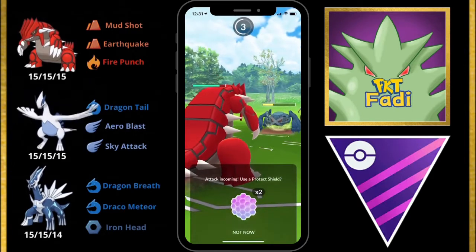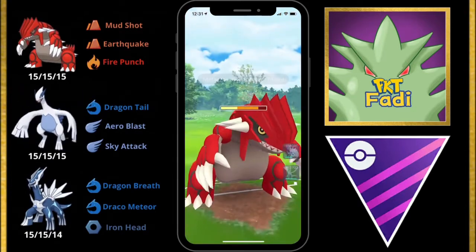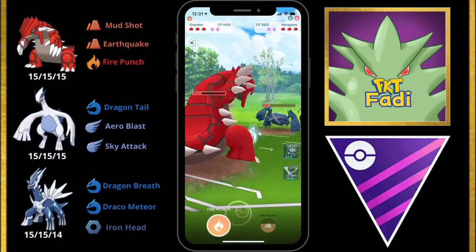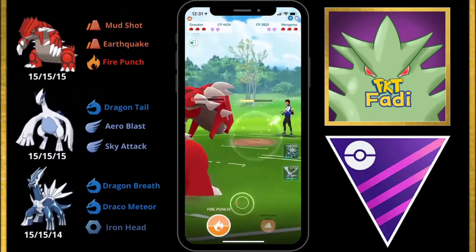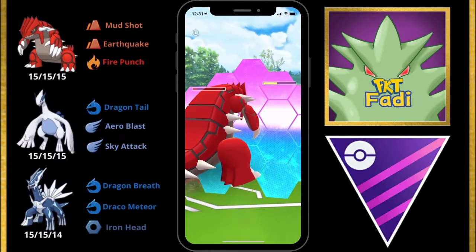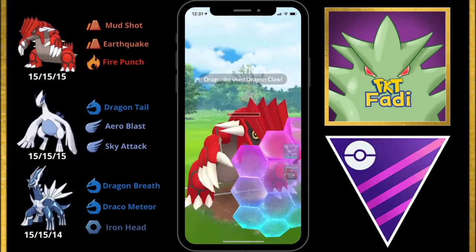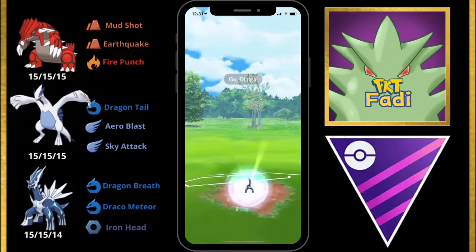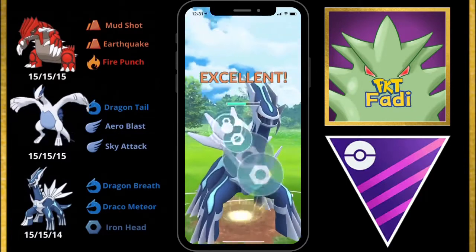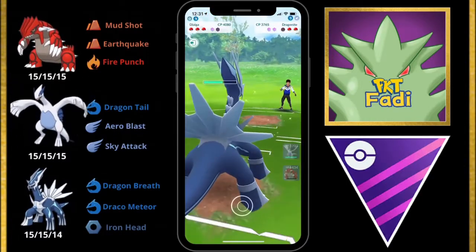We're going to save our shields and let the Meteor Mash go through. It does a significant amount of damage to our Groudon, but we survive it and go for a second Fire Punch. Before we get to it, my opponent switches into a Dragonite, so we're going to protect from the incoming Dragon Claw and quickly switch back out into Dialga to go for the Iron Head. The Iron Head goes through and we take out the Dragonite.